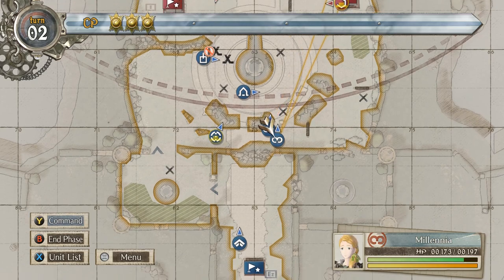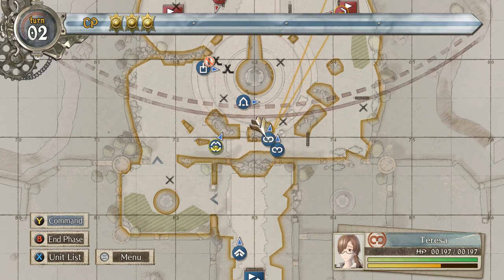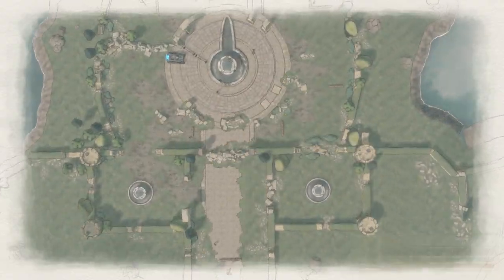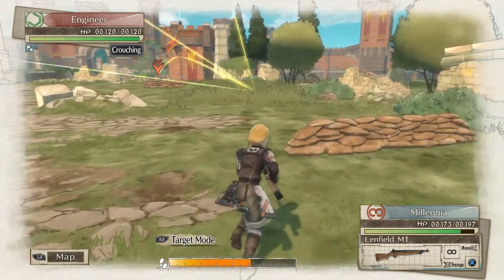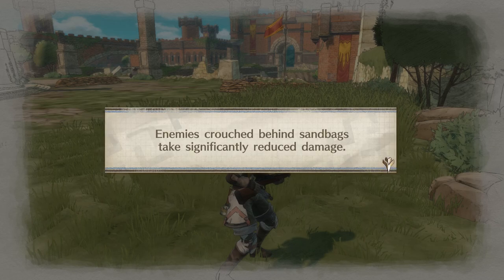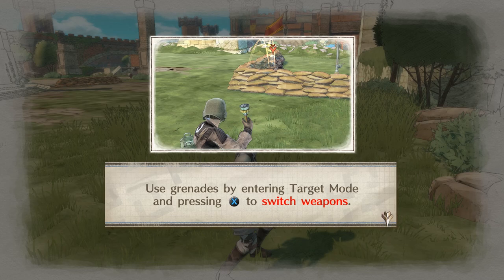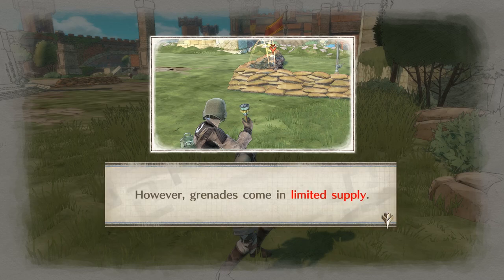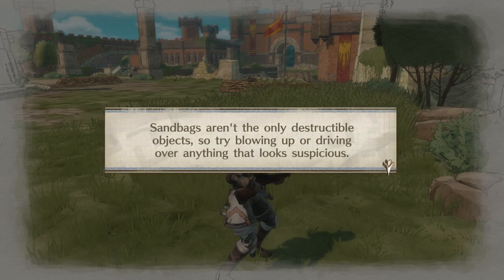I don't remember if the scouts have grenades or not — let's try it out. Oh, they do! Tutorial — Enemies crouched behind sandbags take significantly reduced damage. Grenades and other explosives can destroy the sandbags, leaving enemies without cover. Use grenades by entering target mode and pressing X to switch weapons. However, grenades come in limited supply. Weapons with limited ammo like grenades recover one use per player phase. Sandbags aren't the only destructible objects, so try blowing up or driving over anything that looks suspicious.